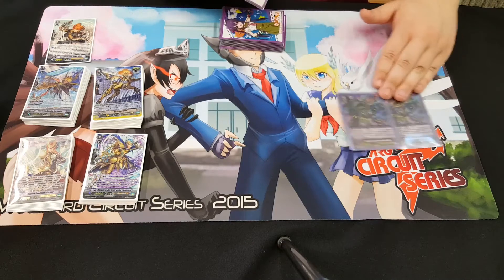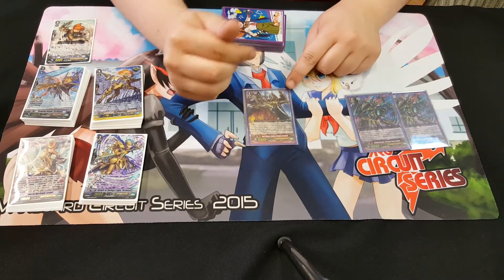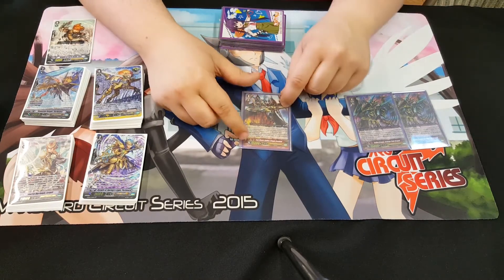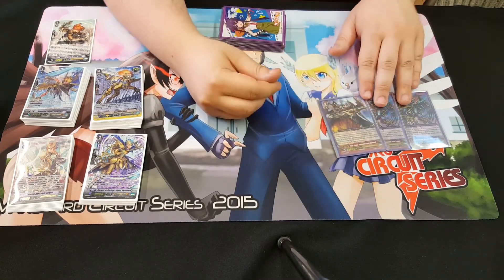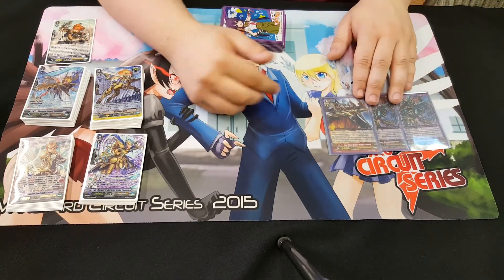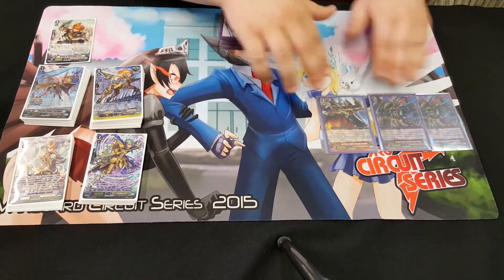Next we have one Campbell. Campbell is a really good alternative first turn stride besides Scourge Point. If my opponent rushes me, I love going into Campbell because it helps me gain back some advantage and it puts on hit pressure. It's on-hit: search top five and call one if it hits. Whatever I call gets plus two. Campbell's a really good card.